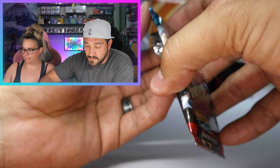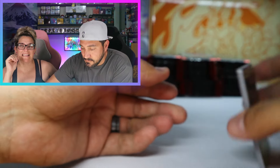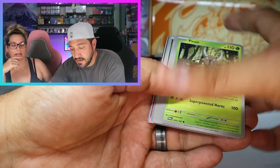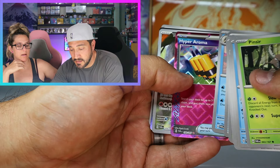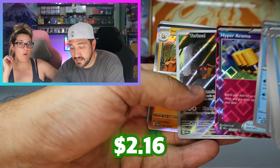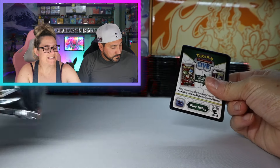Melodic Monkey Dory. I have an ace in here — it looks like a Hyper Aroma, and a Torkoal. Let's go, a double banger. That's three ace specs so far out of the six that were predicted.